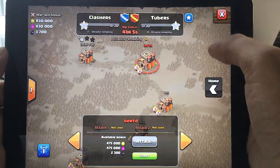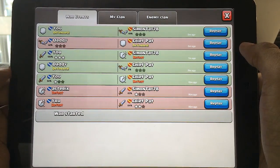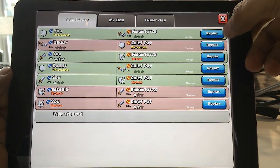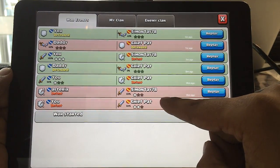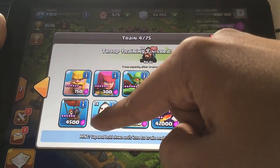Something you'll notice about Clan Wars is they will have a catalog of all the attacks and replays that your clan members have done, as opposed to the inbox which only holds around four or five replays. So there will be a lot more replays in the Clan Wars catalog for you to watch.